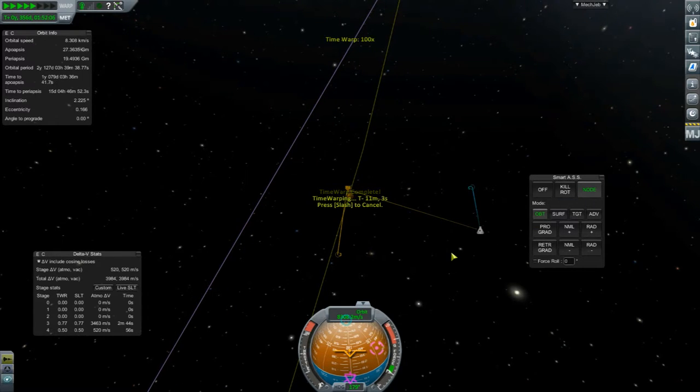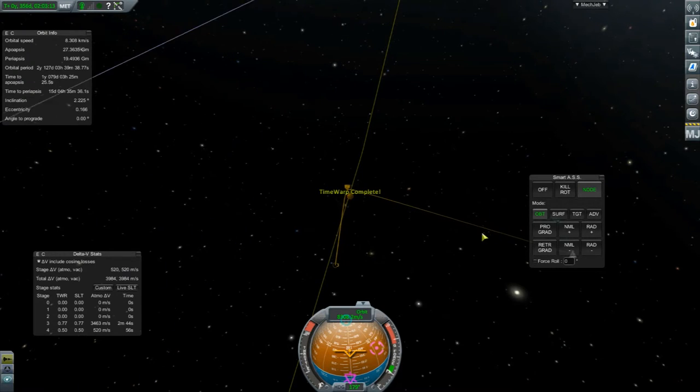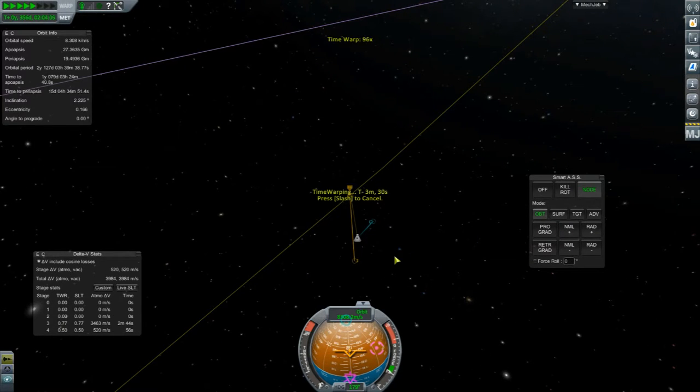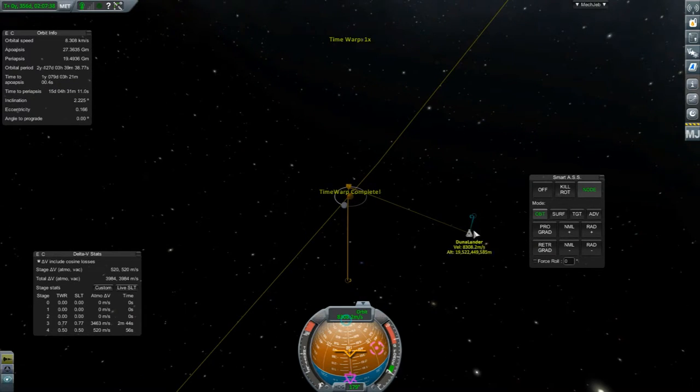This is going to be a very hard landing trying to land close to Arnard, because we need to pick him up and we need him to fix our parachutes so that we can come back home with him. So we're just going to keep warping to the sphere of influence change where we enter Juno's airspace.